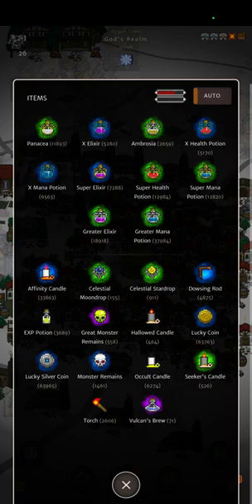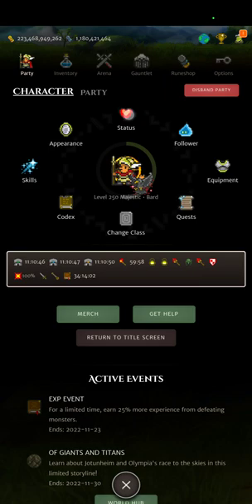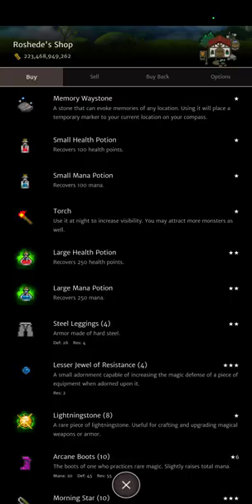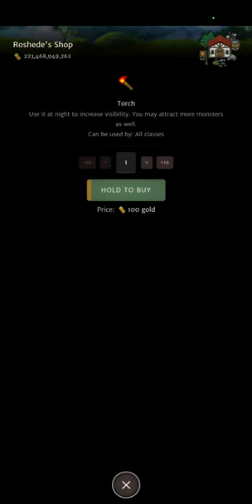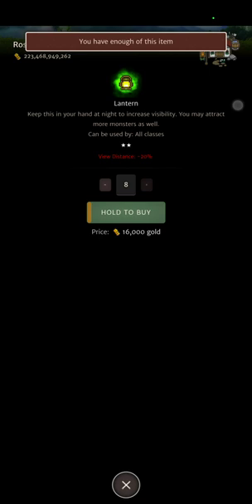Another very basic thing — in these shops they sell torches, and a torch will give you another 20%. You'll notice now I have 590 meters of view distance. In the shops you will also find lanterns.